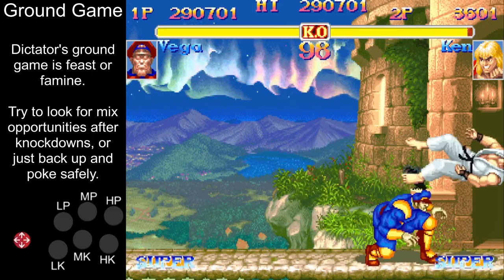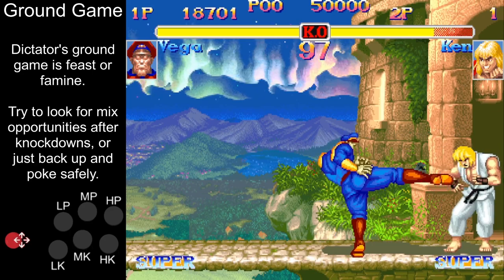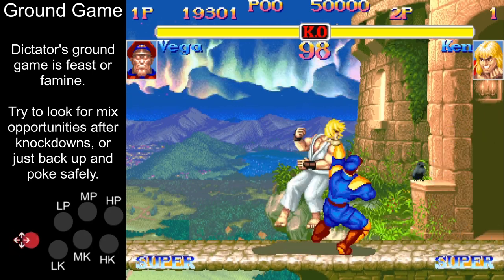Dictator also has a great throw, so your main game plan on the ground is to just abuse your medium kick and try to score a knockdown with either your throw or crouching heavy kick.